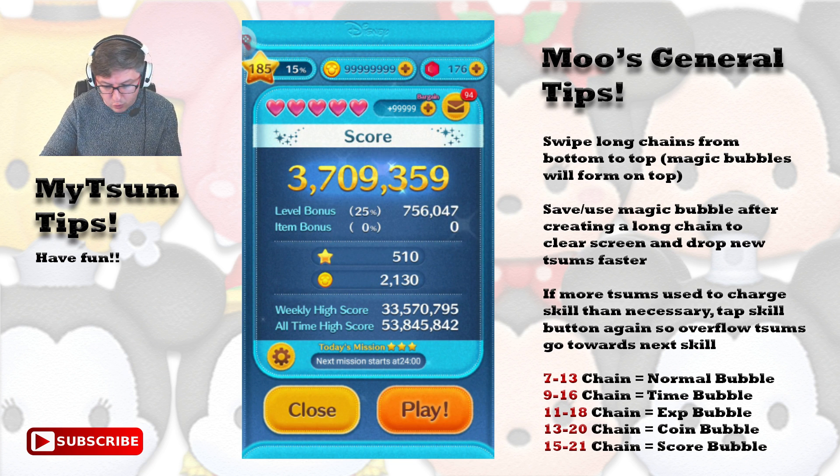2,100 after the coin booster has been applied and 3.7 million score after everything said and done. Really, really good skill. Very, very flexible, and flexible skills are always going to give you better results because you are in control of what you hit with them, where and everything else. Again, you can use it to save the large heads to try and go for time bubbles to extend your gameplay and get more coin and score. Or you can do the opposite — hit the large heads and try to charge the skill a little bit faster. The options are all there for you to decide how you want to play. I really like those type of Tsum Tsum a lot. Riku is no exception.